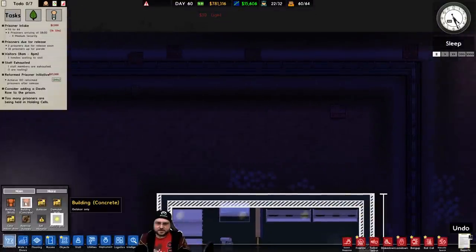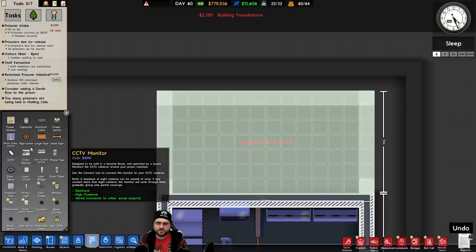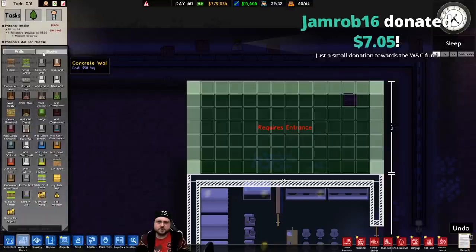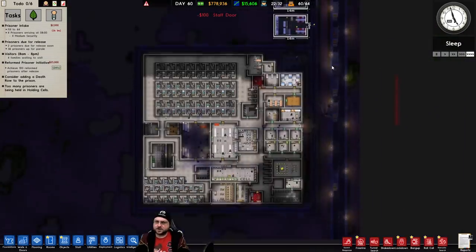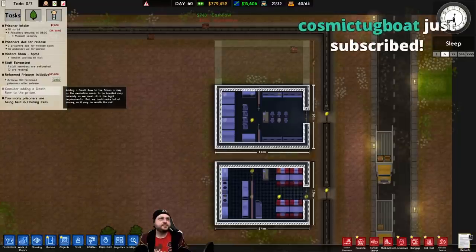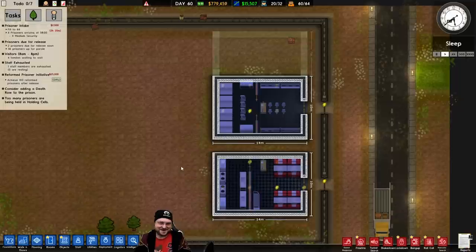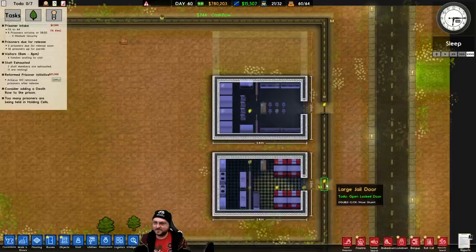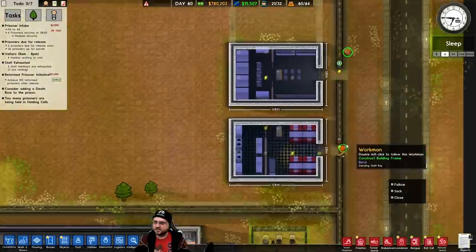I want to add a separate utility room on this side of things to split the power load — the power station over here is already pretty intense, so splitting the electrical load makes sense. Jamrod, thank you for the small donation towards the whiskey and chocolate fund. I could lock these doors open for now while the construction is underway. It's going to be a good night tonight.